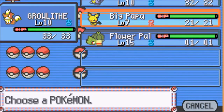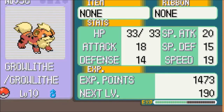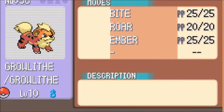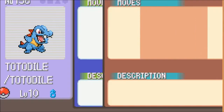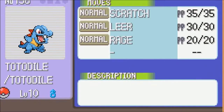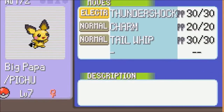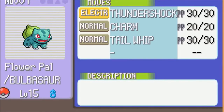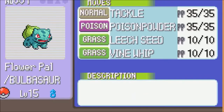I did a little training — didn't have much time. Here's my Pokemon: I've got Growlithe at level 10 with Intimidate, rocking Bite, Roar, and Ember. Then Totodile at level 10 with Torrent, rocking Scratch, Leer, and Rage. Then Pichu — big papa — with Static ability, rocking Thundershock, Charm, and Tail Whip. And lastly, Flower Pal with Overgrow at level 15, with Tackle, Poison Powder, Leech Seed, and Vine Whip.